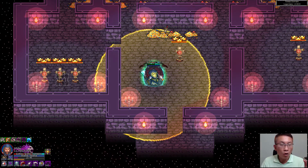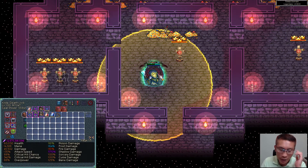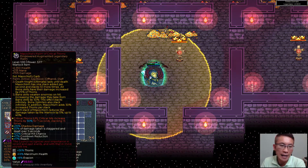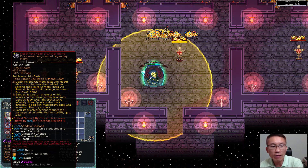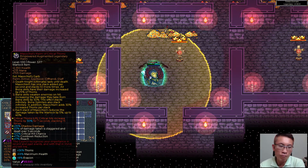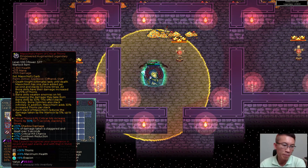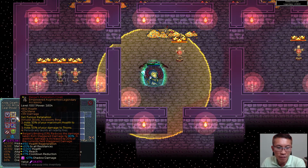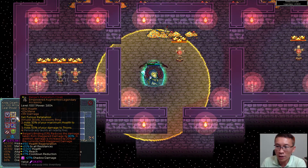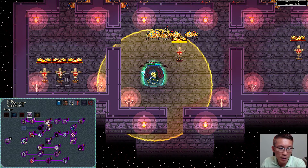I'm using a Warlock as an example, not going too deep into the build, but looking into the numbers behind it. For this thorn build, if you look at the Muscle Kissed set bonus two, all bone skills have their damage increased by 25% of thorns. The first question is: how significant is that really — is it worth gearing for thorns? Another question is: should I use a retaliation set to get 50% of my damage converted to thorns, and would that be an advantage?